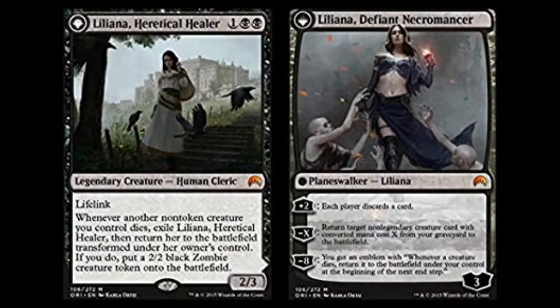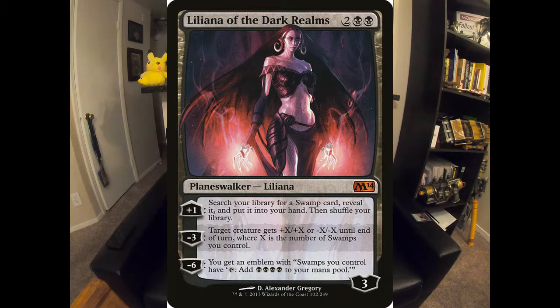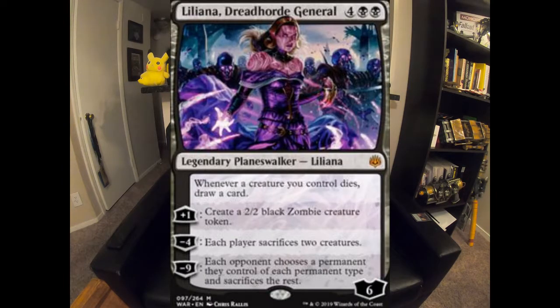Liliana, Heretical Healer — she's a creature but she flips into a Planeswalker if one of your creatures dies, and brings a 2/2 zombie friend with her. I think she's a very great card. There are several Lilianas in here. The next one is Liliana of the Dark Realms — the mono-black ramp plan is really strong here. Being able to tutor up Swamps so I'm hitting all my land drops, and hopefully getting to that emblem that makes all my Swamps tap for 4. That's absurd. The final Liliana is Dreadhorde General — she's absolutely a powerhouse, giving me more draw power with her static ability and making an army of 2/2 zombie tokens to push through in the game.